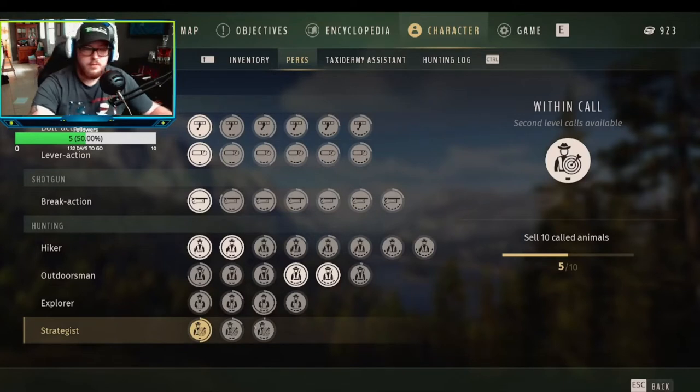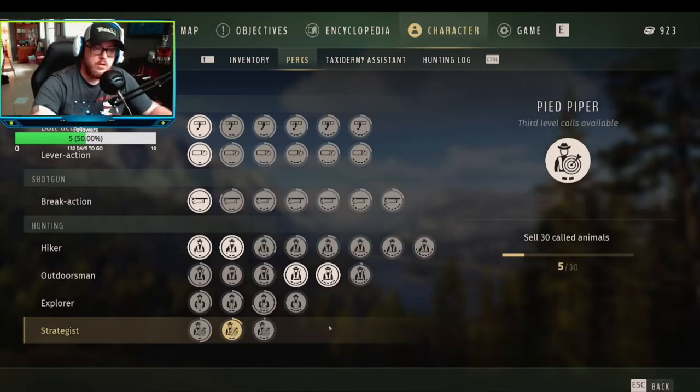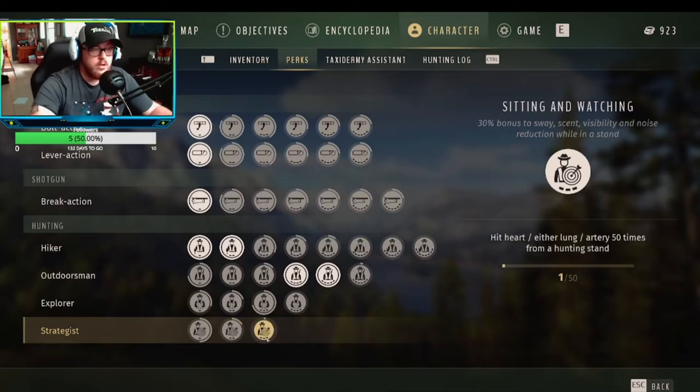The Strategist perk requires you to sell 10 animals that you've called in, and then sell 30 animals that you've called in for level 2. For level 3, you have to hunt from a tree stand and hit them in the heart, lungs, or artery 50 times.